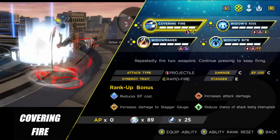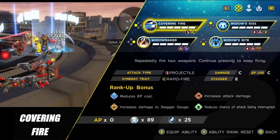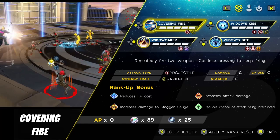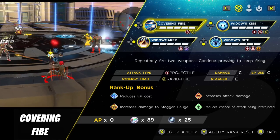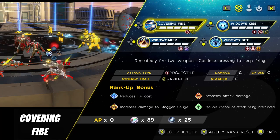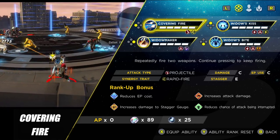The first ability is her ranged one, called Covering Fire — a barrage of bullets you can fire out that will pierce enemies. This is the first ability you unlock, and if you're not using it as a synergy attack to proc Ricochet, it can feel a little underwhelming. It can be useful for taking out a boss safely, but outside of synergy use I wouldn't really use it at all.